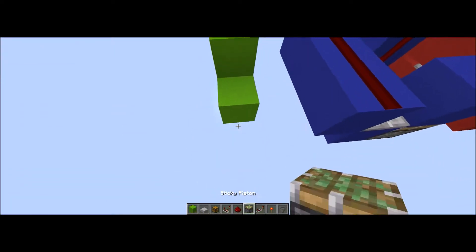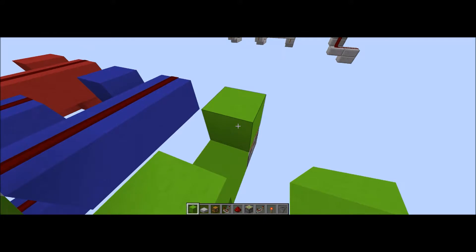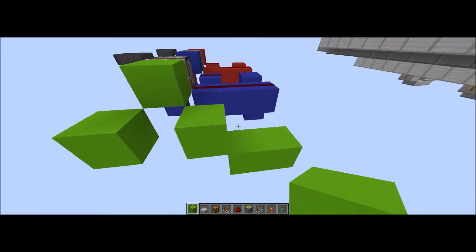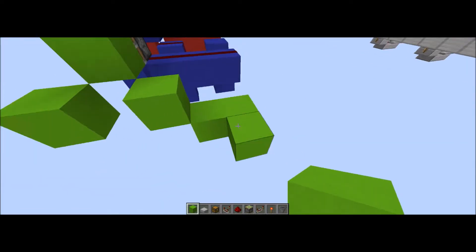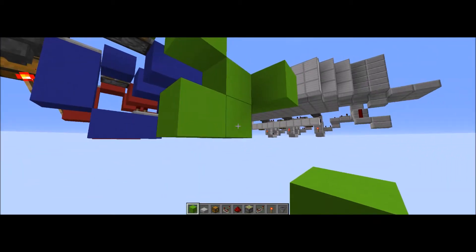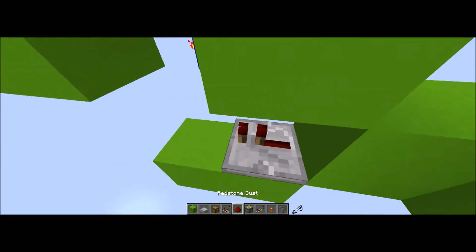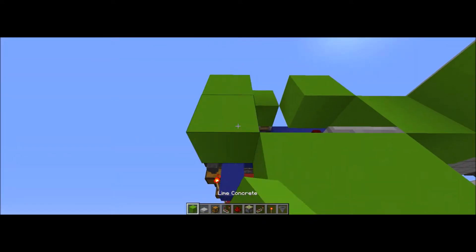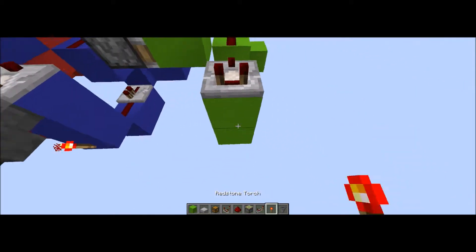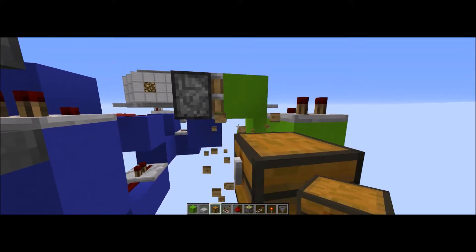Anyway, we will have these lime blocks - lime concrete, not slime. Lime: L-I-M-E, not with an S at the beginning. This one's going to be slightly different than the rest, whereas the others had another piston trigger the next piston, triggering the next system. Now we're ending the actual sorting system part. I do like this sorting system because it is tileable and it is actually one block wide, allowing for quite a lot of compacting.